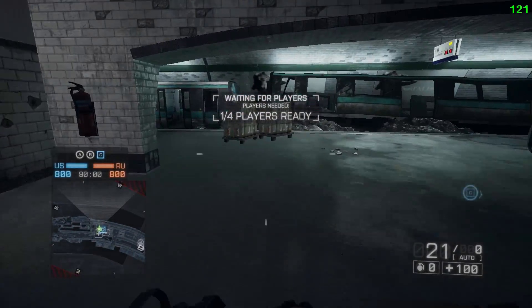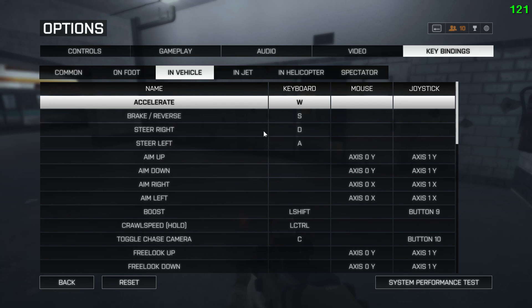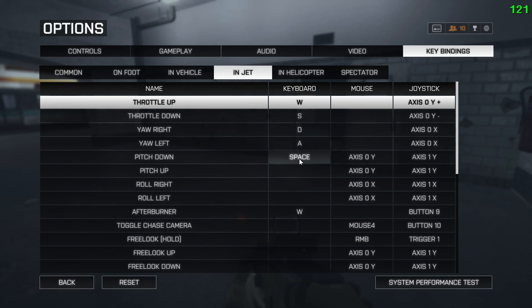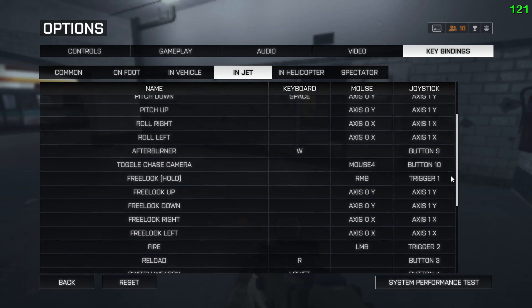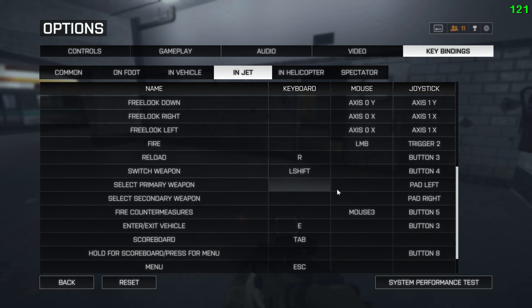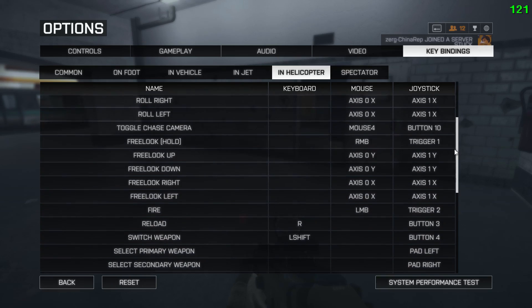For vehicle keybinds, my ground vehicle settings are basically default, with the exception of switch weapon and countermeasures tied to my mouse thumb buttons. For jets, I'm not a jet pilot — I barely have any jet time — so these settings are copied from my friend Oogly, who is a very skilled jet pilot. The main things that stand out: throttle up and afterburner are tied to the same key, and pitch down (which technically acts as pitch up) is tied to spacebar for a constant input in dogfights without having to lift the mouse. Countermeasures and weapon switching are on mouse thumb buttons. My helicopter settings mirror the jet settings, except there's no afterburner.